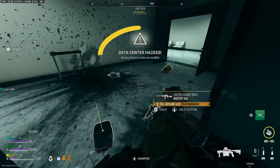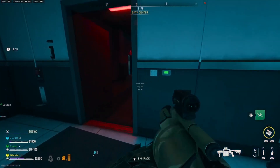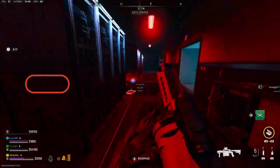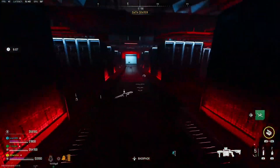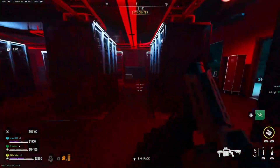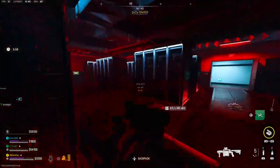First, you want to wait till the security locks are deactivated on all the floors, then you want to make your way down to the data center. The data center is going to be located on the first floor — it's the room with all the servers in it. Go to the middle of the servers and hack them. It will give you a message that the data center is being hacked and the armory room is now accessible.